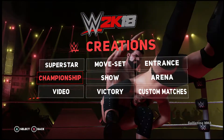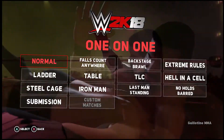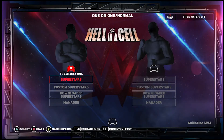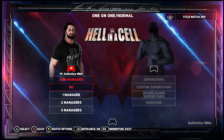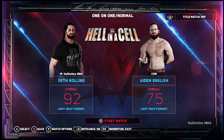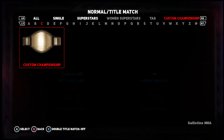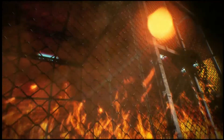Next we're going to back out of that and go to Play, then One on One, and Normal. The two superstars we pick don't matter at all — just for the sake of the video I'm going to go Seth Rollins and Aiden English because he's a nice easy opponent. Now what you 100% need to do is press the right stick in to select a title match. Scroll across to Custom Championship and you'll see the championship we just made — select that.